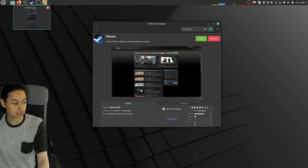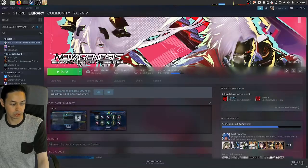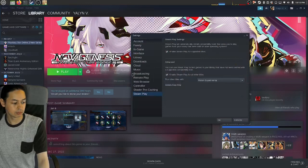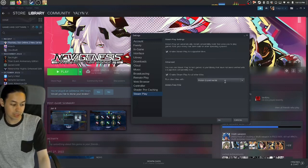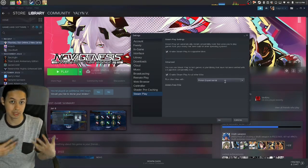Open Steam, right-click and go to Library. Then go to View Settings and scroll down to Steam Play — check both options. It doesn't matter which Proton version you pick here because we're going to install a custom community-made Proton.